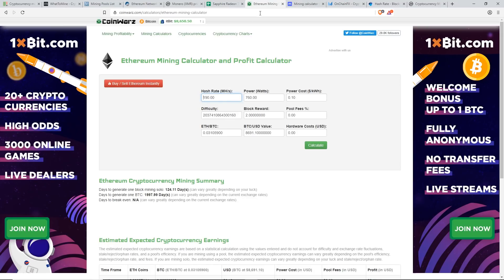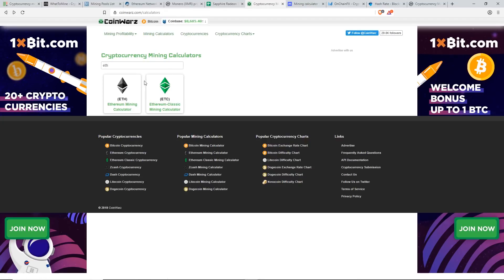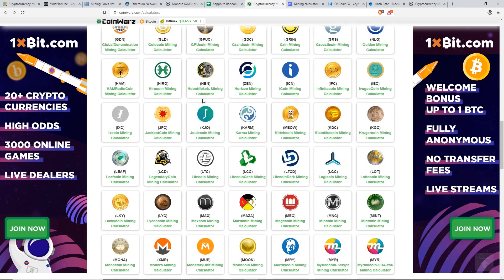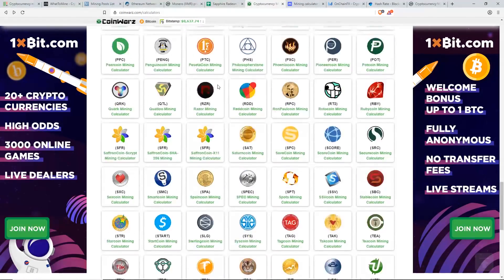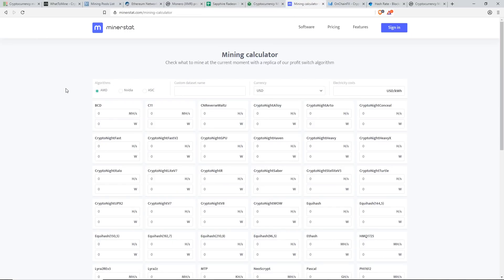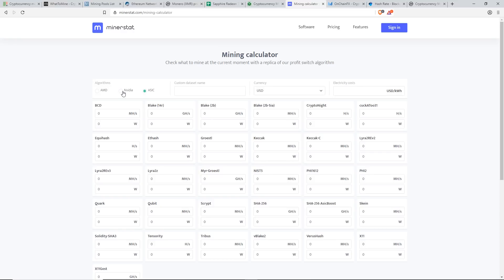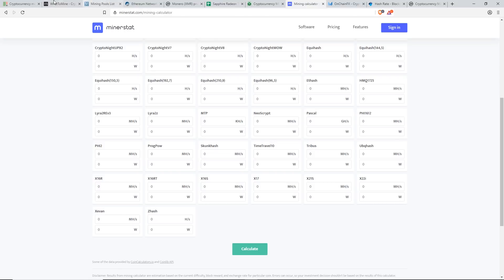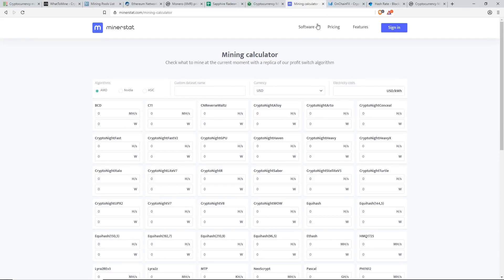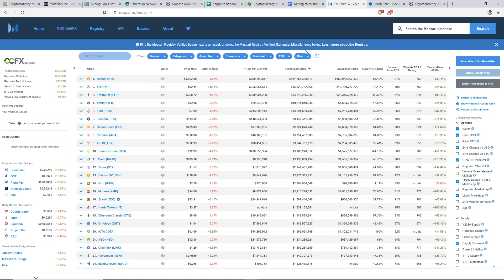There are other resources you can use. CoinWarz.com is a great site where you can enter a specific coin to calculate profitability on — they don't have every coin but they have most of them. Another really useful site I've been using is MinerStat's mining calculator at mining-calculator. They have AMD, Nvidia, and ASIC profitability, and sometimes show different results than WhatToMine — especially for lower market cap coins.